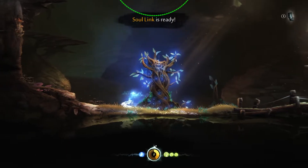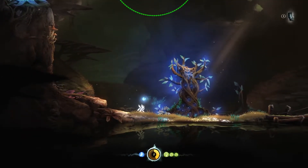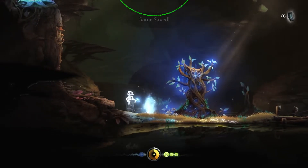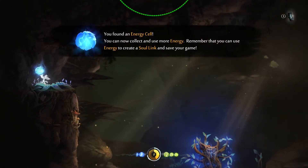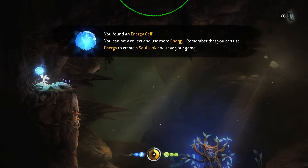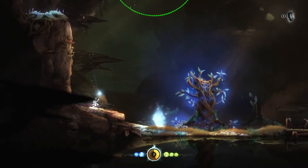Soul Link is ready, I should probably do that. Found an energy cell — you can now collect and use more energy. Remember that you can use energy critters to save your game. Soul Link is also now ready.